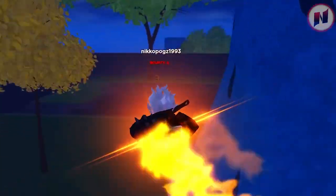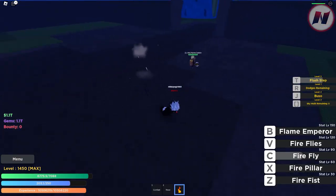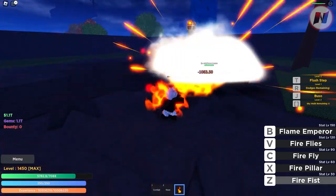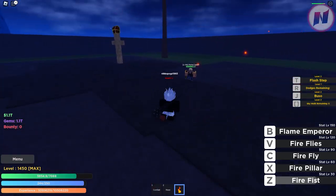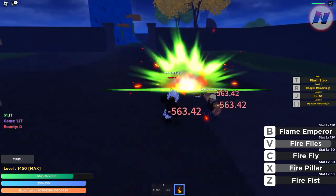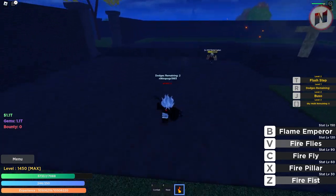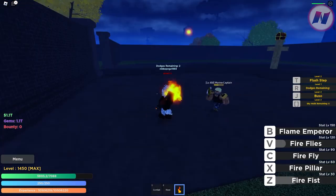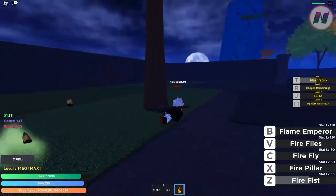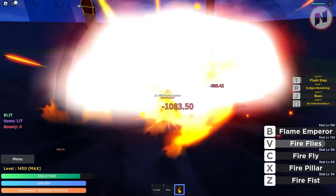To get a lava ore, head back up — there is a boss here named Morgan, the marine captain. You're going to beat this guy. The lava ore has only a 2.5% drop rate, which is difficult to get, but I'll try to beat him a few times. Hopefully I can get it to show you exactly how to summon the maze boss. This guy is pretty easy to kill, he's not super tough.